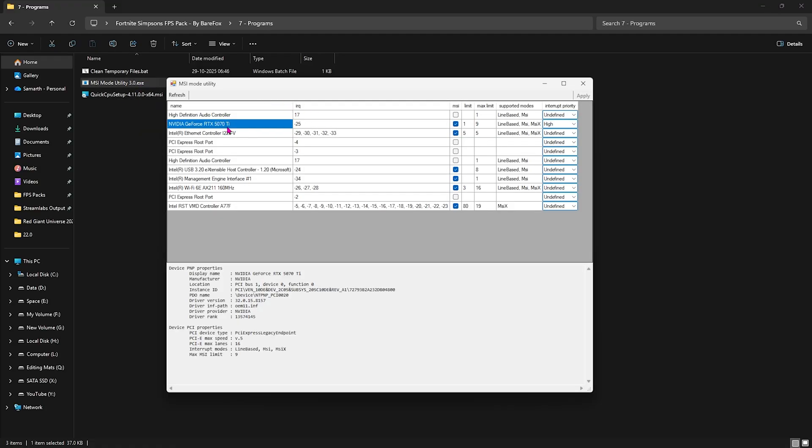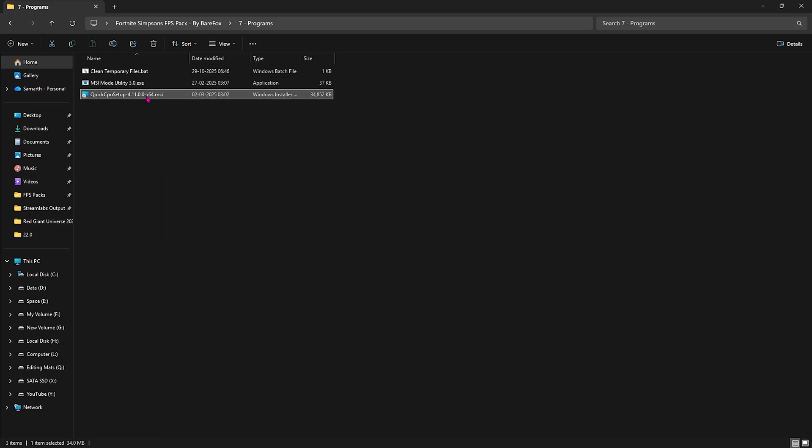Next is MSI Mode Utility 3.0. Right-click and run as Administrator. Once it opens, look for your graphics card, select the MSI button next to it, set the Interrupt Priority to High, and click Apply. This will allow your graphics card to handle interrupts more efficiently.